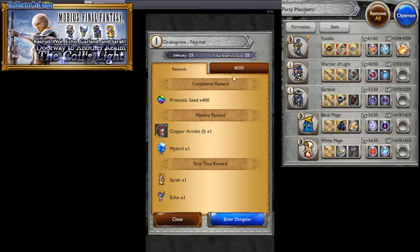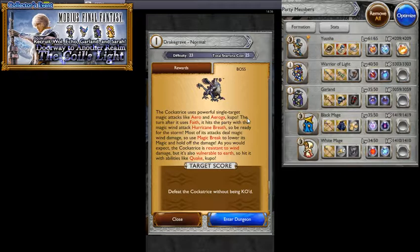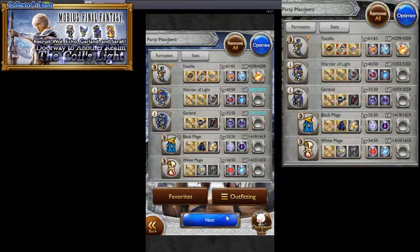Let's go into the Drake Grave. We get 400 prismatic seeds for this one, a Copper Armlet, Mythril, Sarah and Echo, and the boss is the Cockatrice. It uses powerful single-target magic attacks like Arrow and Aeroga. After using Faith, it follows with Hurricane Breath on the party. It's vulnerable to earth. Mission: defeat the Cockatrice without being KO'd.